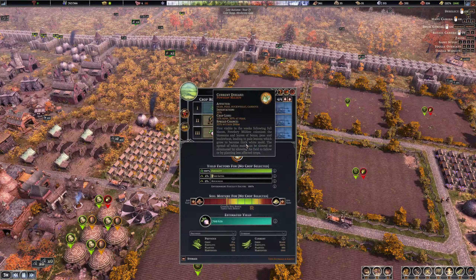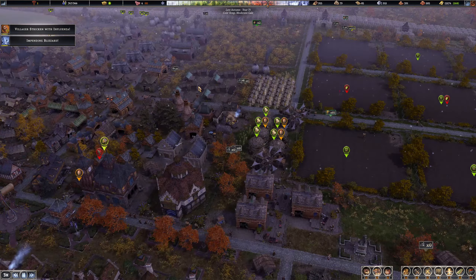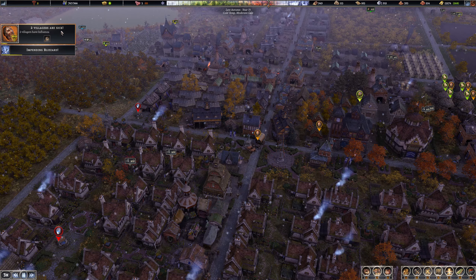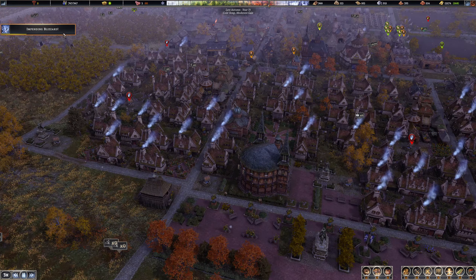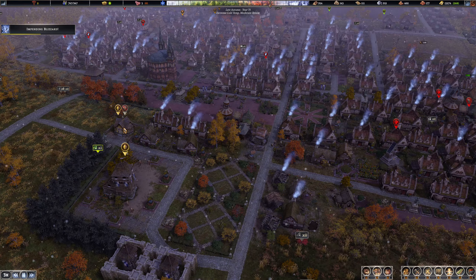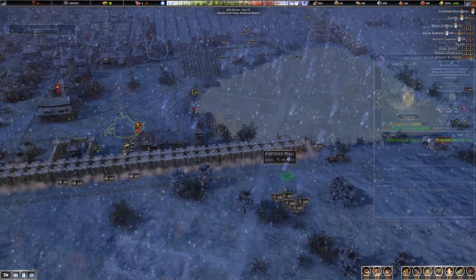We did have an issue here — we've got powdery mildew, but bees, peas, buckwheat, carrot — we haven't got that coming up at all. So I think we're fine there. This 100% fertility is amazing. And we have an impending blizzard — seems to happen all the time. Bit of influenza breakout occurring as well, but that's fine.